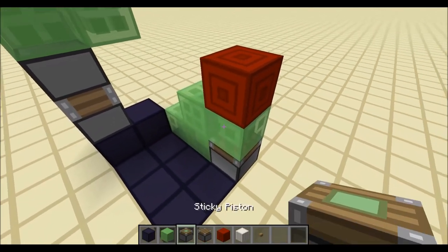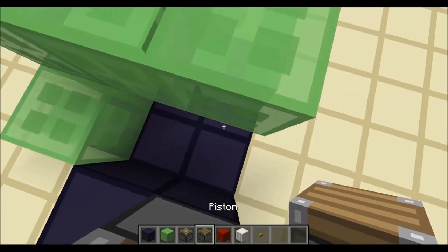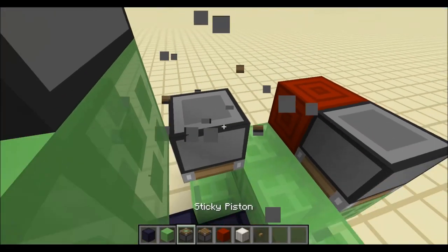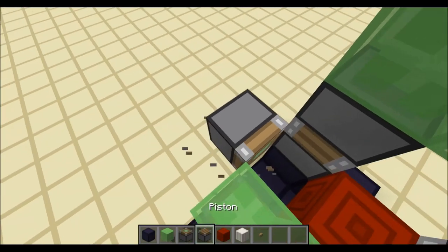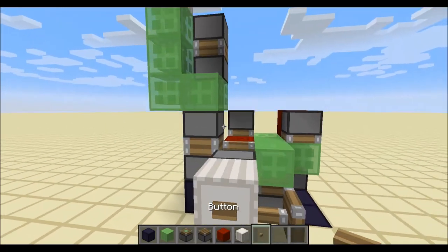Redstone block. And then a sticky piston facing down. Then we go around the corner. Normal piston up. Then we have a floating piston going down there. Put a redstone block there. Sticky piston to grab the block. Activate a piston. Button. And then we fast forward.